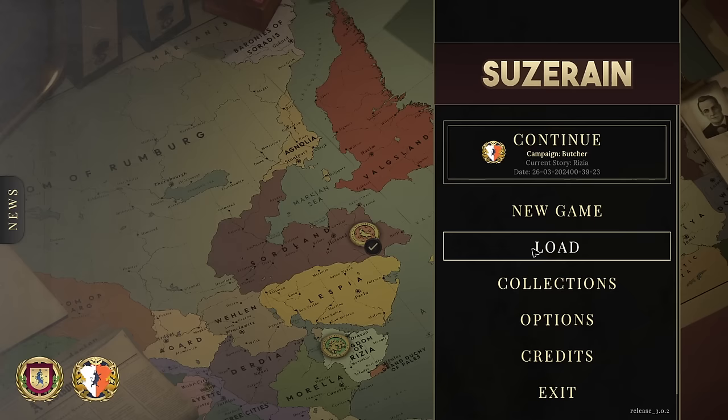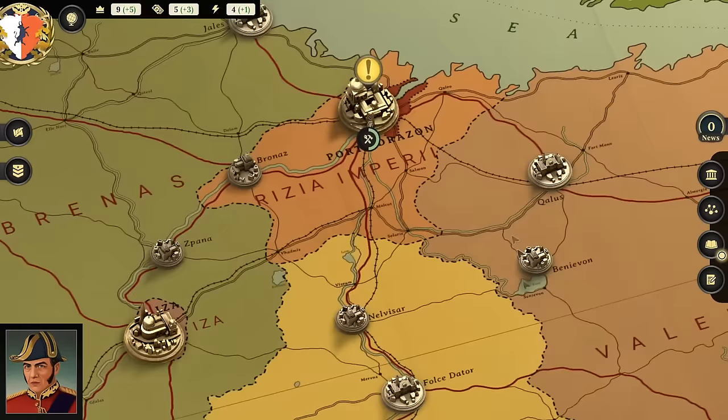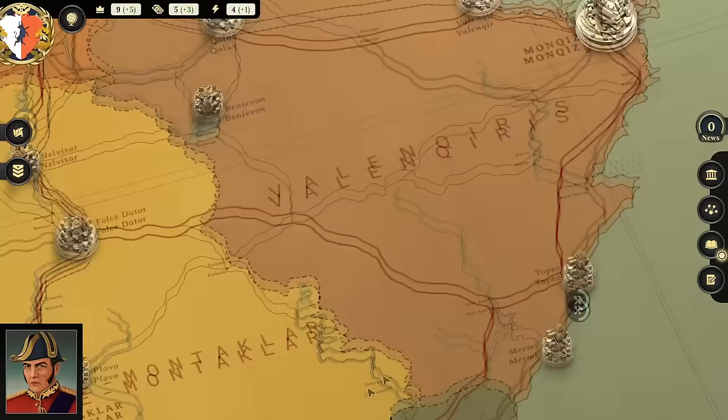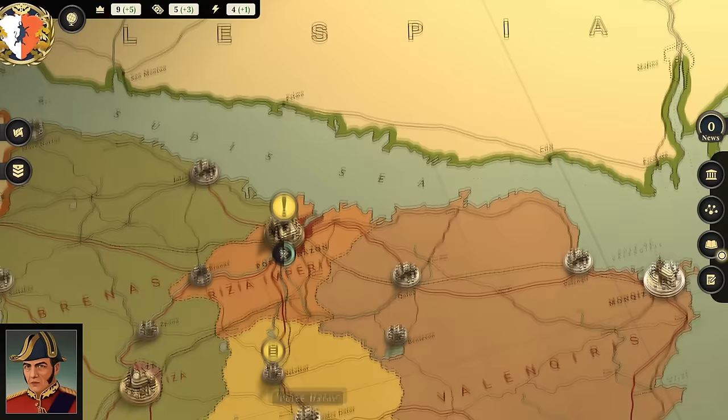Let's go ahead and continue where we left off last time. We were entering Chapter 2, the second turn of the game. We've recently taken control of the monarchy. We've allowed our daughter to be our understudy since she is the heir apparent. We're about 45, she's 18. We have invested in a couple of items — building a hospital in the capital city and restoring an ancient city in Topaz.